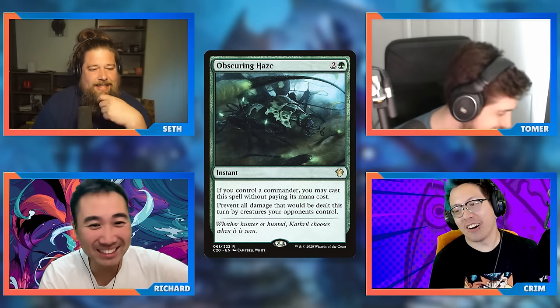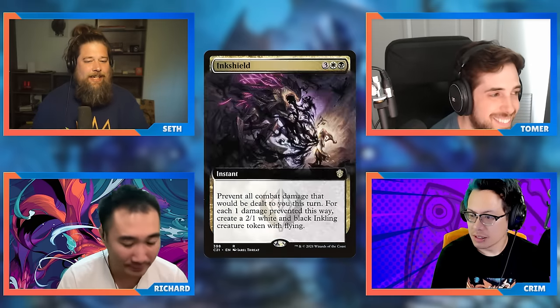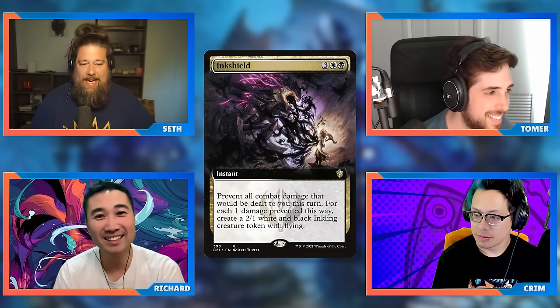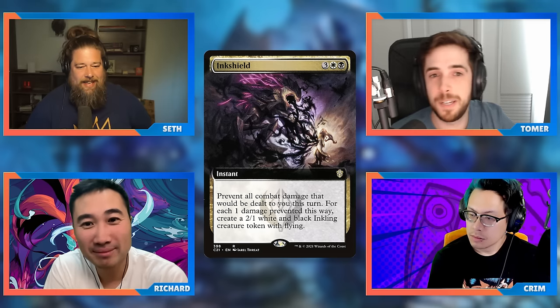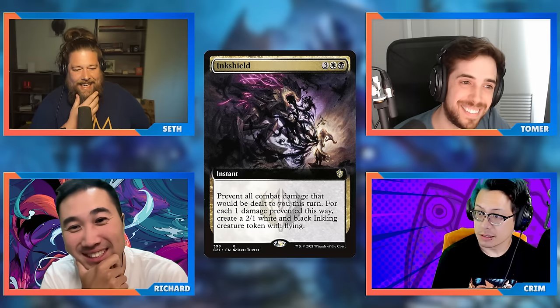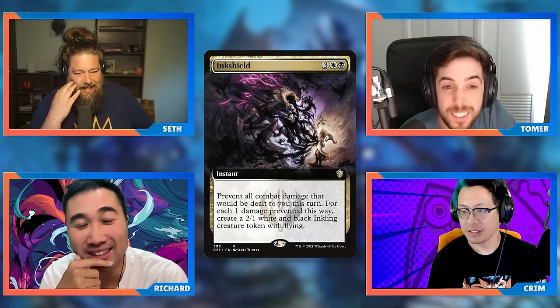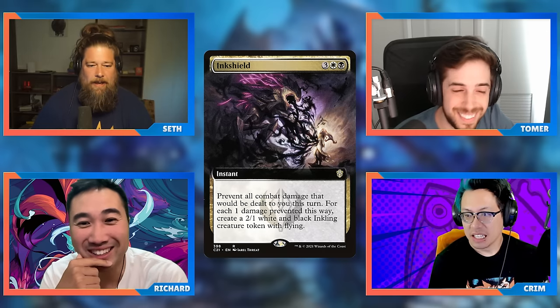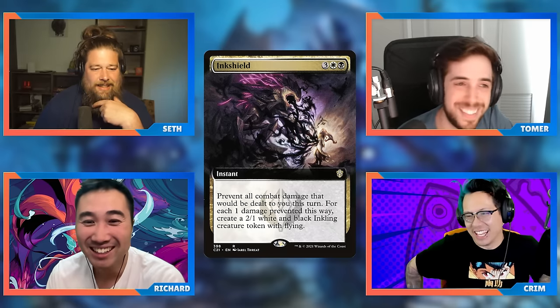This is the best of the five fogs in that cycle. Is Arachnogenesis better? I gotta ask — Inkshield has come up a couple times. Have you ever actually made Inkshield work? I've seen it added to a lot of decks and I don't know if I've ever seen it work. It's five mana. It's available on Magic Online, that's why we've never seen it work. It might actually win you the game — if you swing at me for 10 damage, I now have 20 power flying in the air and I swing back.